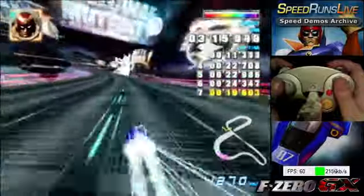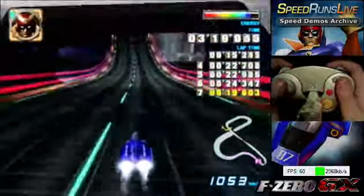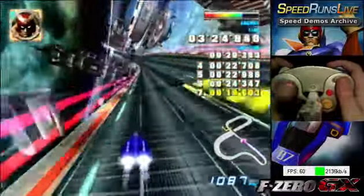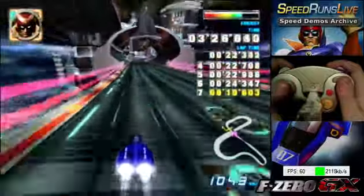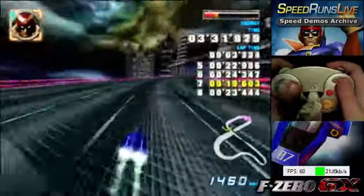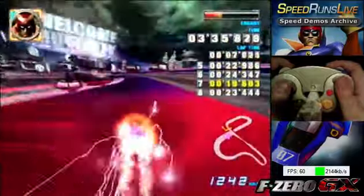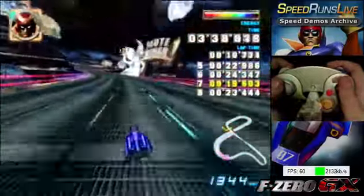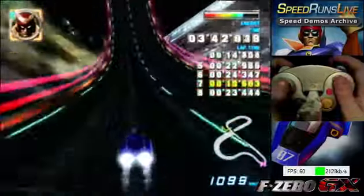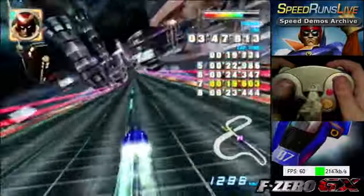The third visual cue — which for most vehicles isn't very good — is the color of the flames coming out of the jets. For Blue Falcon, when boosting it's green, and when not boosting it's a light blue or white color. When it's no longer green, you can push boost again. You need to be watching the speedometer and the energy bar to get the rhythm down for that.